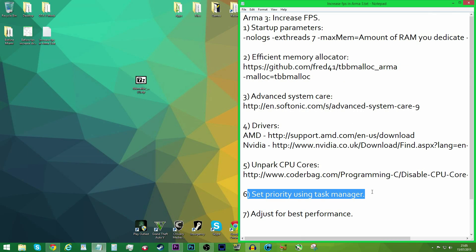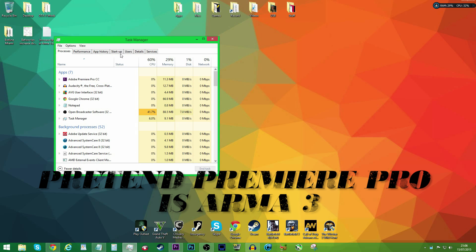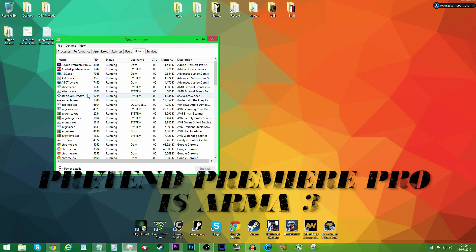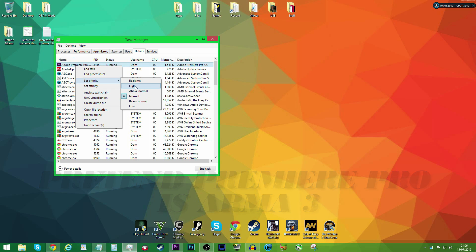Next, we need to set your process priority using Task Manager. We're going to use Premiere Pro as an example. Head into Task Manager — you can do that by pressing Ctrl+Alt+Delete. Go into the Details tab, right-click on the process, and select Set Priority, then set it to High. If you set it to Real-Time you'll get some audio issues. Above Normal is still good, but High is probably the one you want to go for.